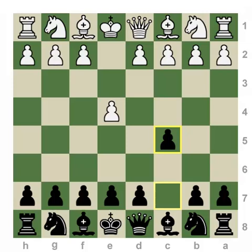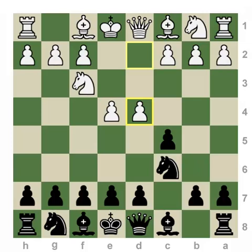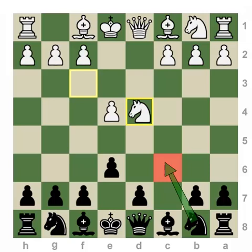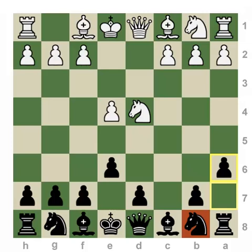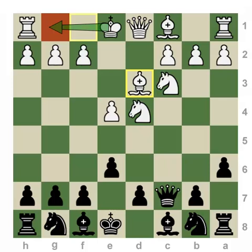Now we talk about the Kan Sicilian. In this case we play a different move order. The Taimanov Sicilian can be reached via the move order with knight to c6 and then e6, or via e6 followed by knight to c6. But the Kan itself can only be reached via the move order with e6 followed by a6, as in many types of Kans, black is actually not choosing to develop the knight to c6, instead going for a more flexible development of the knight — in many cases it will come to d7.